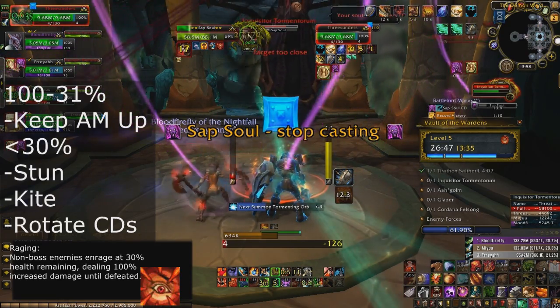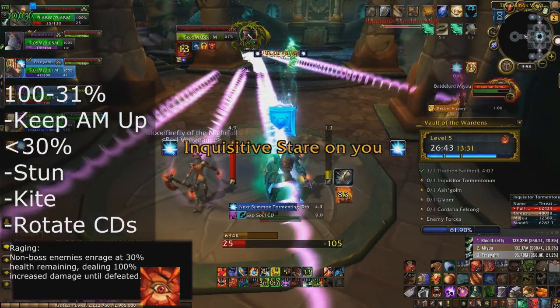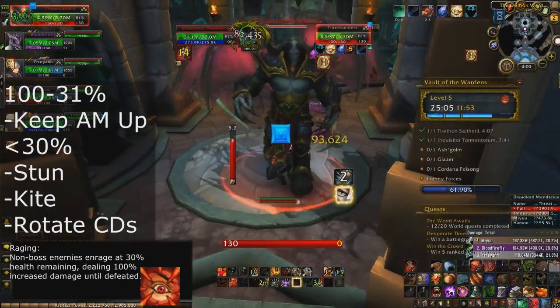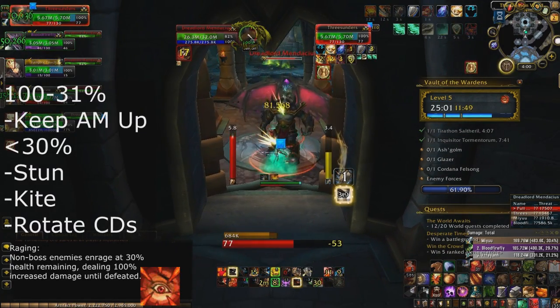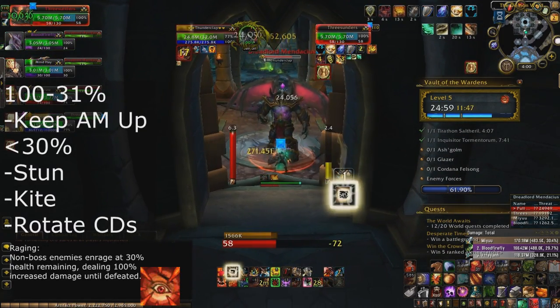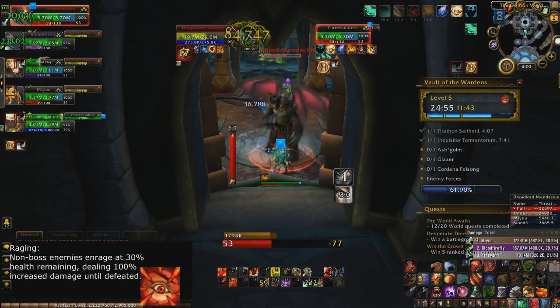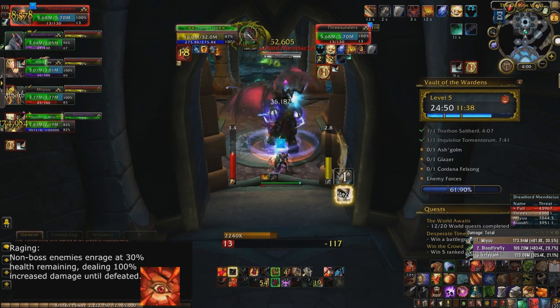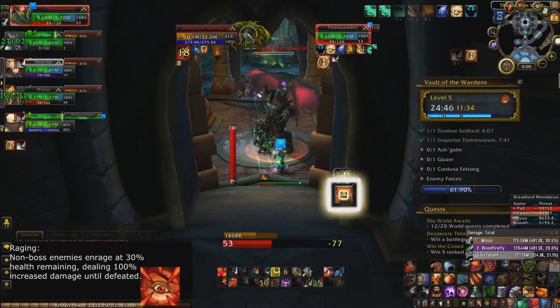If you're doing higher levels of mythic plus and making really big pulls, you may want to rotate your defensive cooldowns at the start so those mobs don't hit you too hard. As soon as 30% hits, start stunning them and then kite immediately after. But if you're going to do really big pulls, you have to make sure your top two priorities — stuns and kiting abilities — are off cooldown. If they're not, you are going to go down with that trash pull, guaranteed.